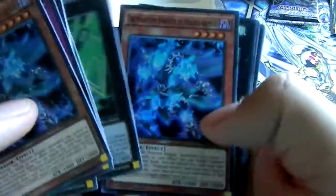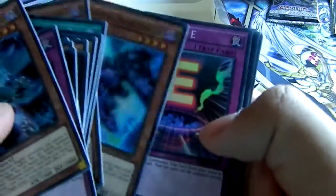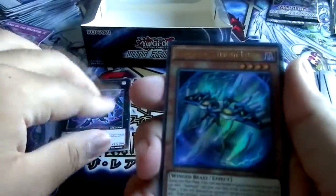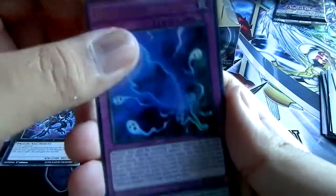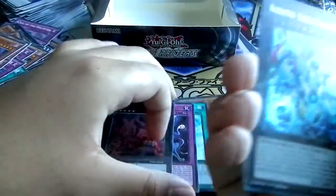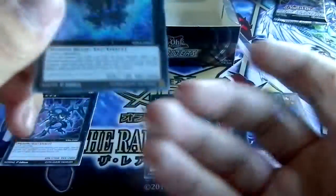Alright, let's go through everything real quick. So we got these super rares, which is really good: Rank of Magic Soul Shave Force, Super Quantal Green Ranger, Icarus Attack, Booby Trap E. And now for the ultra rares: Raid Raptor Tribute Lanius, Raid Raptor Call, Phantom Knight's Fog Blade, and Super Quantal Mech Beast Magnaliger. And now for the two secret rares I wanted the most — Raid Raptor Satellite Cannon Falcon and Raid Raptor Force Strix — really good pulls!